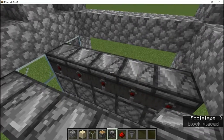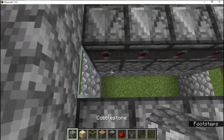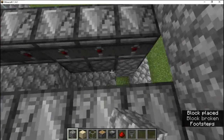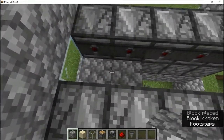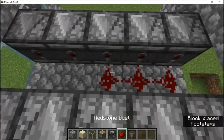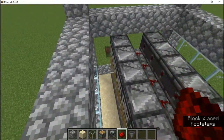After that, what I do is put cobblestone down here. This way it will power the blocks. Double check that it works.